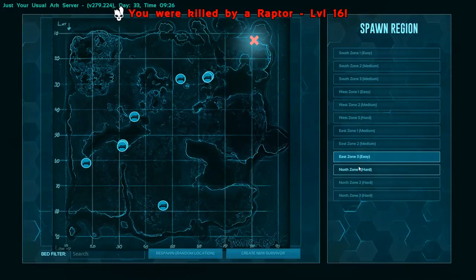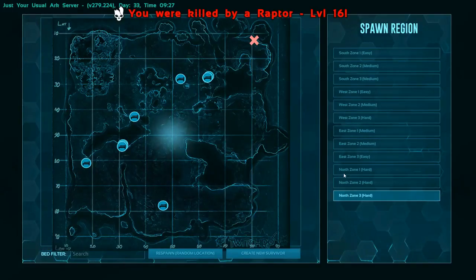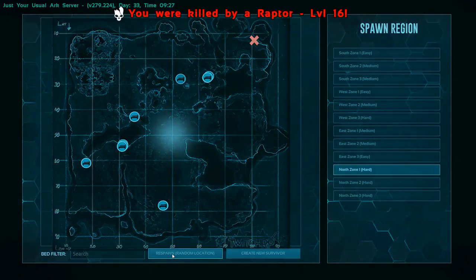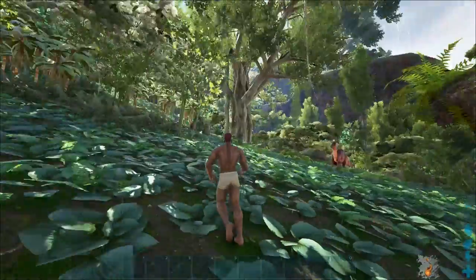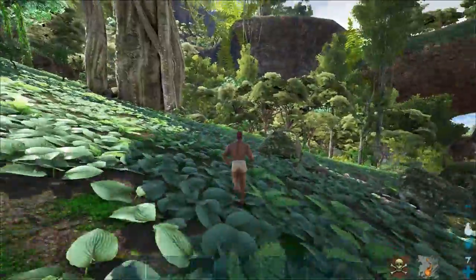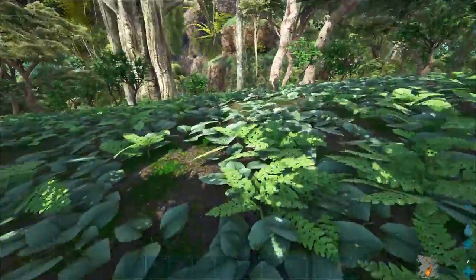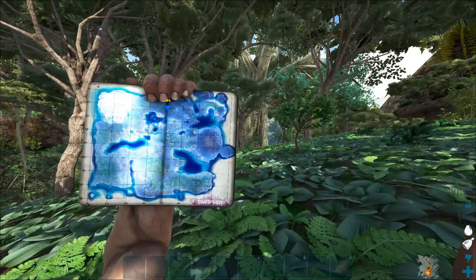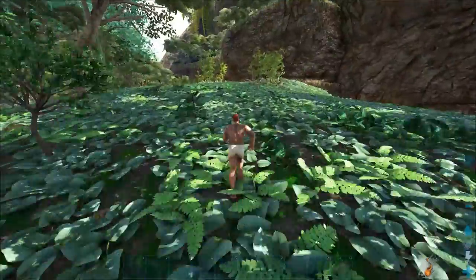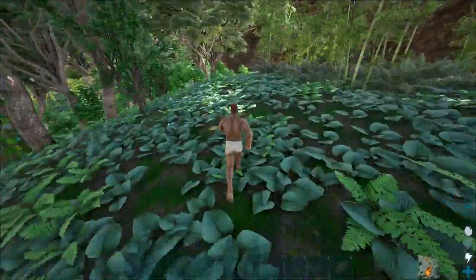The north zone is the hardest zone of all of them. People were saying the cold wasn't implemented yet, but I think it is. We're going to North Zone 1. We are smack dab in the center of the map at 20-50. It doesn't look that difficult right now, but the animals haven't spawned in yet because I don't think I've been here yet. Remember, the devs are adding stuff to the map all the time — they're actually going to take out the volcano because they didn't like it, and things are going to be changed up quite a bit.